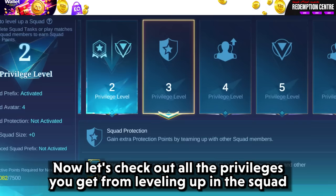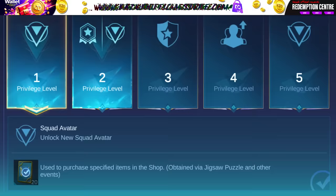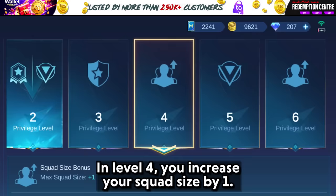Now let's check out all the privileges you get from leveling up in this squad. At level 1, you get squad avatars. At level 2, you get squad prefixes and squad avatars. At level 3, you get extra protection points in ranked matches if you play with your squad. At level 4, you increase your squad size by 1. At level 5, you unlock all these avatars.